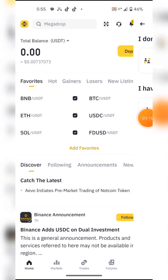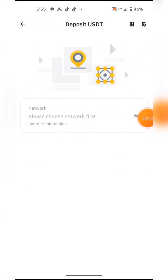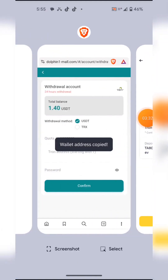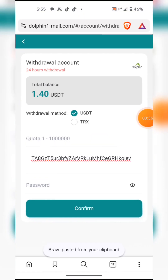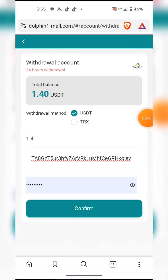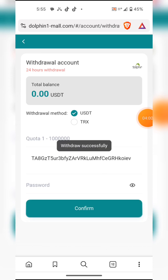I hit the deposit button, come to my wallet, and hit deposit. I can see it's loading USDT. I copy my address, paste it, enter my password, and confirm the withdrawal of 1.4 USDT. Withdrawal successful — thank you.